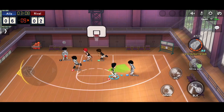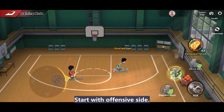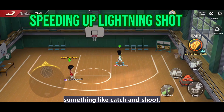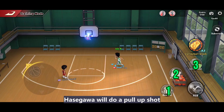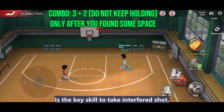It will be difficult for us to get used to his playing style. Let's start with the offensive side. The first move to master is the speeding up lightning shot — something like catch and shoot. During the speeding up duration, hold the button too. Once you catch the ball, Hasegawa will do a pull-off shot directly without any preparation move. It's the key skill to take an interfere shot.